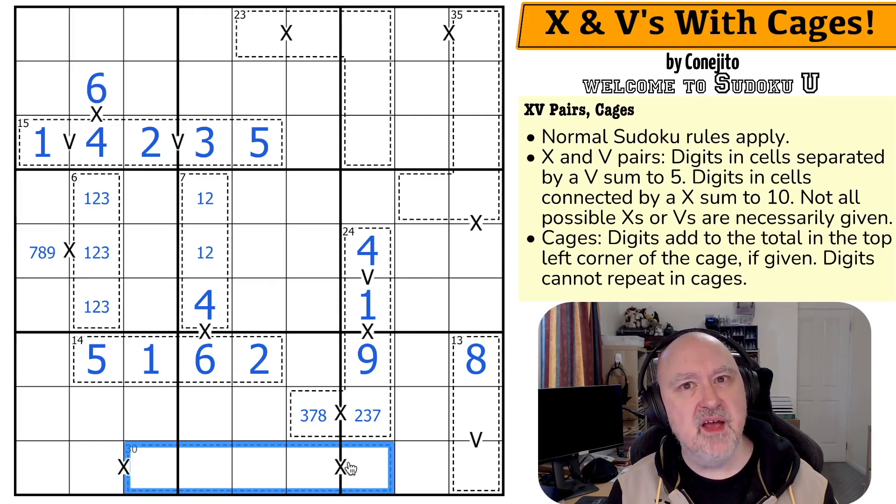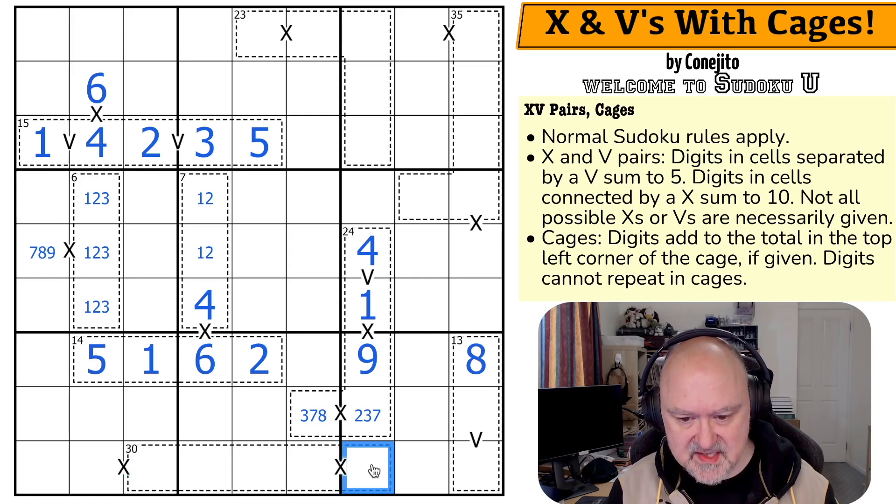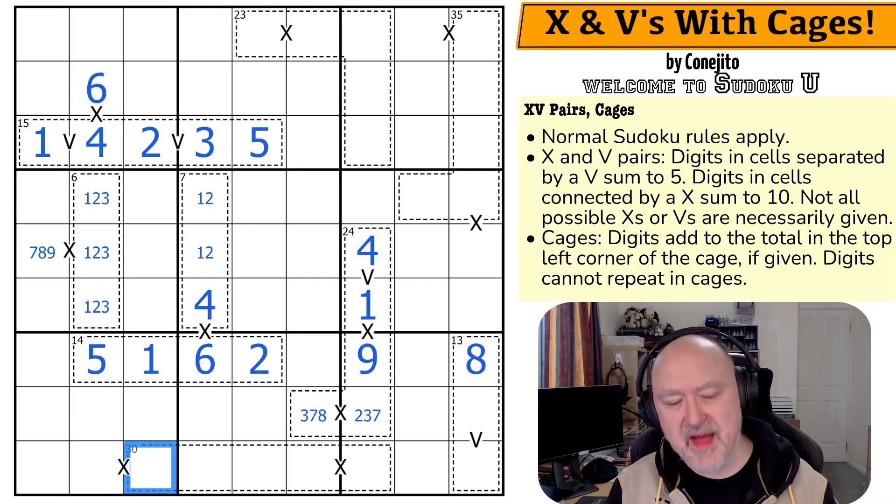30 in 4 digits. 30 in 5 digits. The maximum I could put into this cage is 5, 6, 7, 8, 9. These sum to 10. So these three digits here have to sum to 20. That couldn't be a low digit, could it? These digits are either 1, 4 or 2, 3.